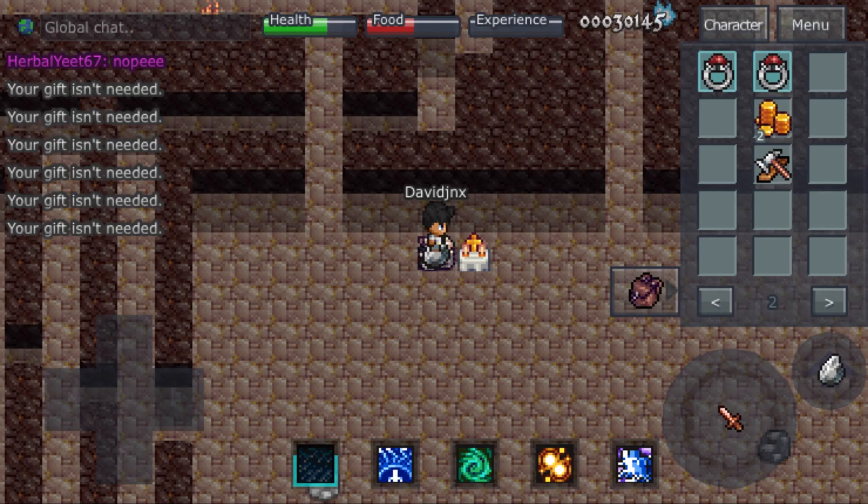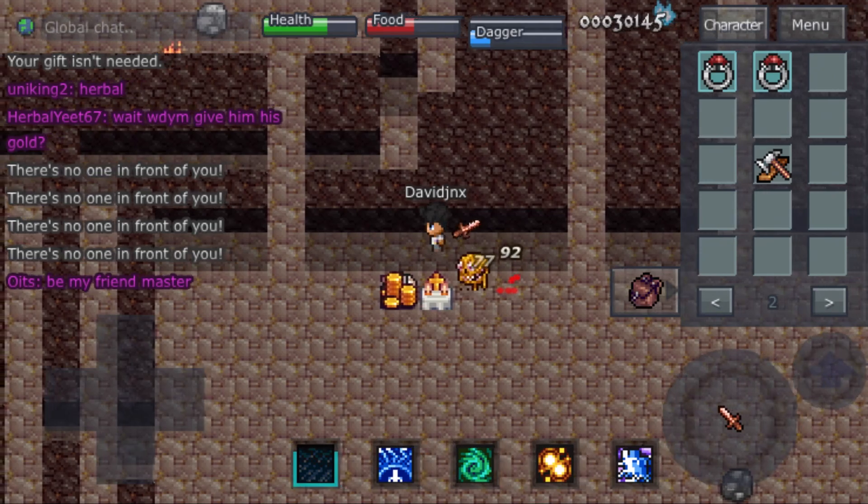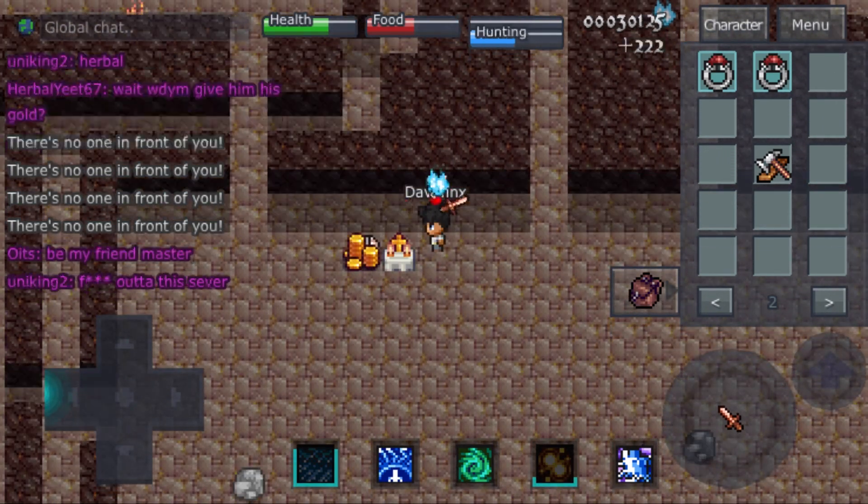Before you even get to the altar, make sure you eliminate all the mobs around, like this creeper. You don't want it interrupting you while you're duplicating.